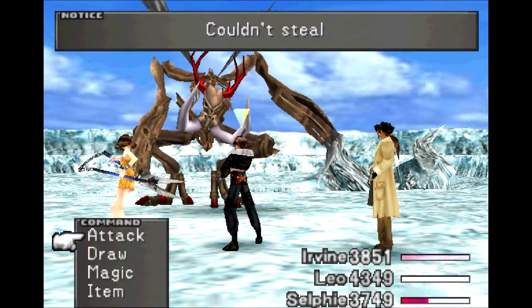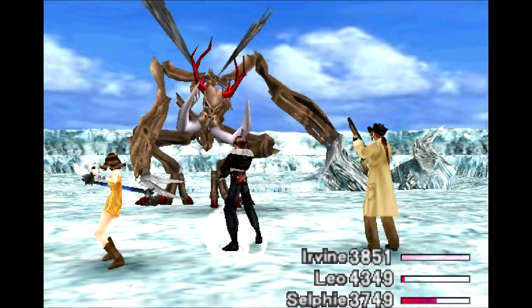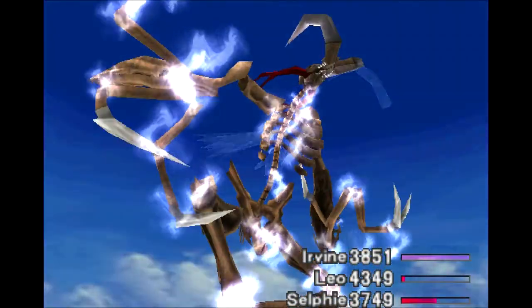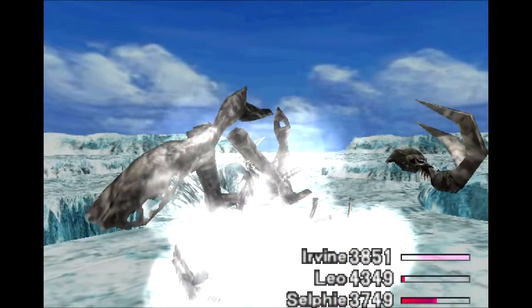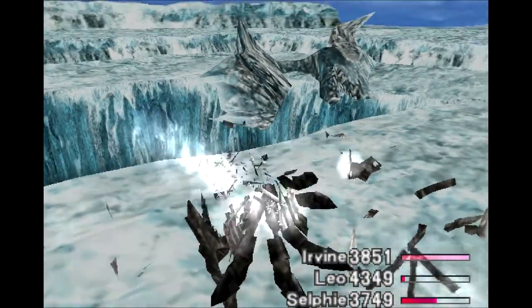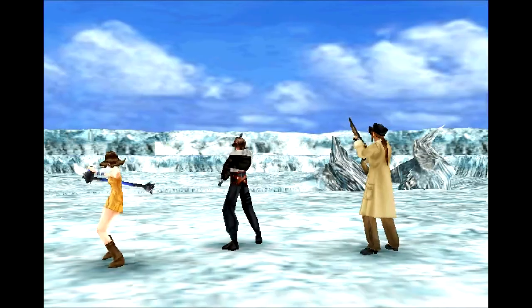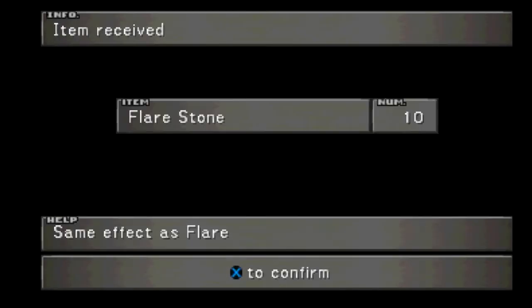If you really want to, you can draw Flare off of him, but it will become more common later. I completely missed that one — that was all me — but down goes Abaddon anyway. He is not a tough enemy even without using items to heal him. I'm pretty sure phoenix downs have been fixed but X potions have not, and the game flat out tells you to use them, which is kind of weird for the beginning of disc three.